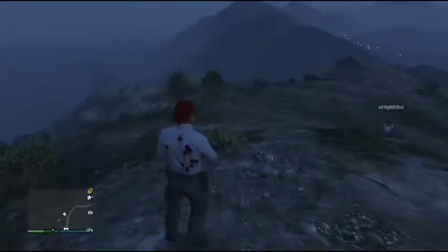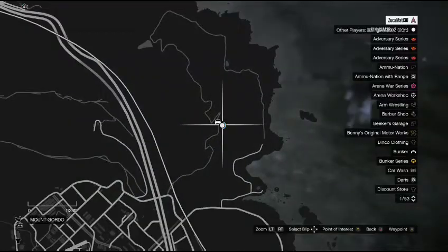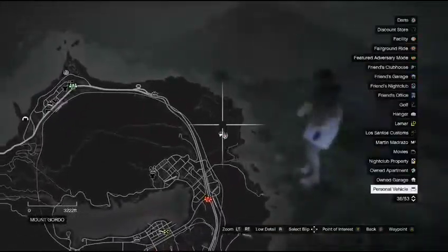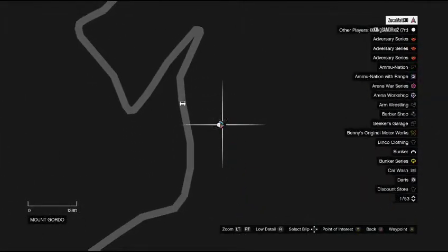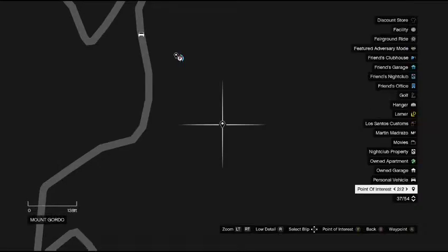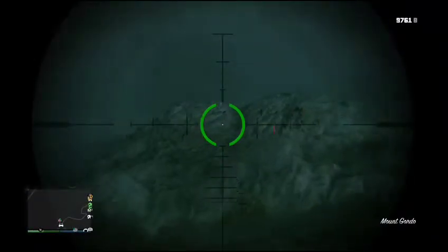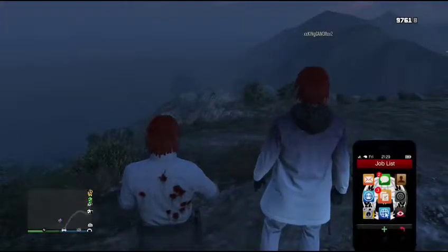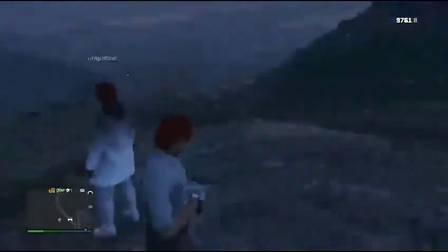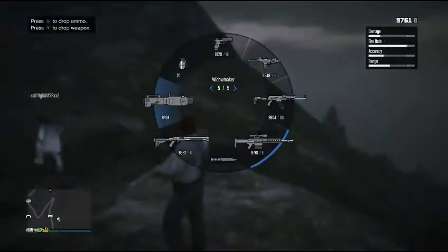I'm going to be showing you guys where to find the ghost in GTA 5 Online or story mode. The location you want to come to is right over here in this particular area. You're going to want to stand about right where we are, and the ghost should spawn right here on this tiny rock between the 22nd and 24th hour — it should spawn right on that rock.